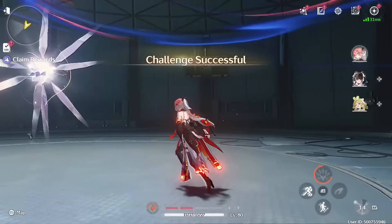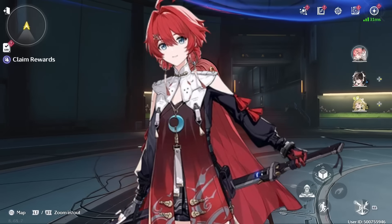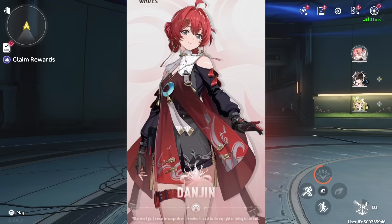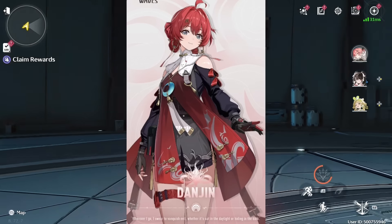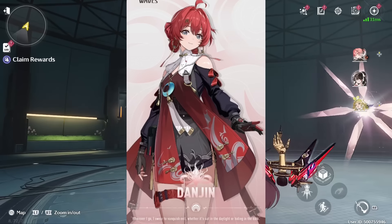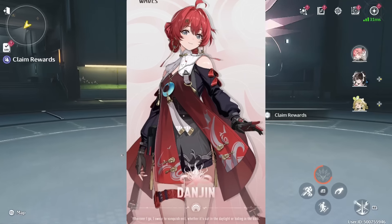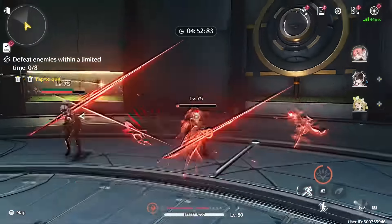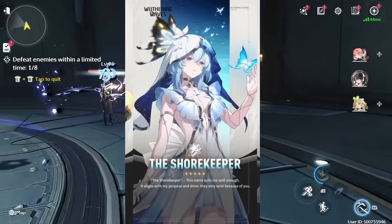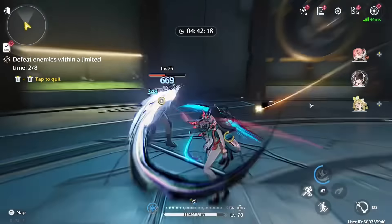Moving on to the 4 stars on the banner, starting off with Dan Jin. Dan Jin is still a very valuable unit to this day — she can be played as a solo DPS or even as a sub DPS in a supporting role. She deals very good damage for a 4-star with great potential to grow the more copies you get of her. She has access to one of the best Echos in the game as well, the Dreamless Echo. Dan Jin offers a high-risk, high-reward playstyle — the high-risk being you're basically always one hit away from death, but easily prevented with supports that can give Dan Jin a shield like Tao Qi, or even Shorekeeper with her insane healing and damage mitigation. She's a very good addition to this banner; Dan Jin is still one of the top 4 stars in the game.